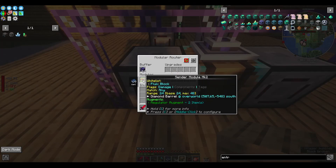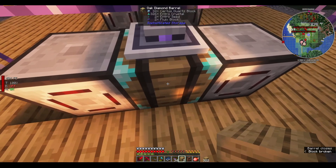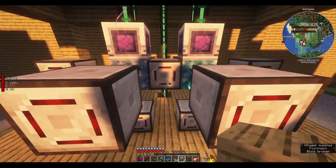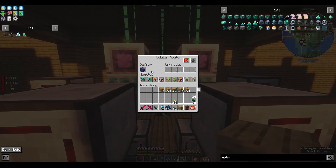Each one of them has a sender module with a regulator so that it only sends two items into this block here, so it doesn't just fill it up. Otherwise you'll just get a full box of everything. It does that both for the Fluix blocks and for the intro seed, and it only keeps two in there at a time. Otherwise this other module gets confused and doesn't stop pulling in Fluix blocks.